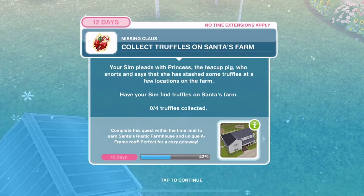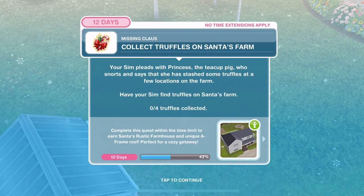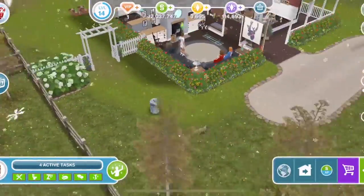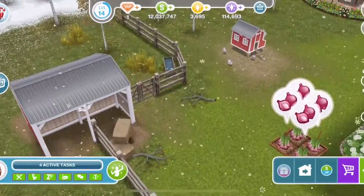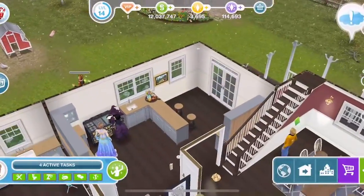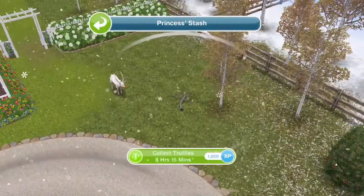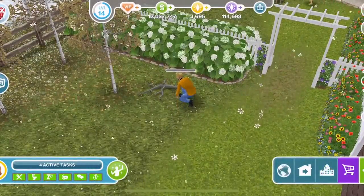Now collect truffles on Santa's farm. Your Sim pleads with Princess the teacup pig, who snorts and says that she has stashed some truffles at a few locations on the farm. Have your Sim find four truffles on Santa's farm. Look for the exclamation marks and collect truffles — each takes 8 hours and 15 minutes. Definitely get four Sims doing this. The broken bits of tree on the ground are where you need to look to hunt for the truffles. We have collected those truffles.